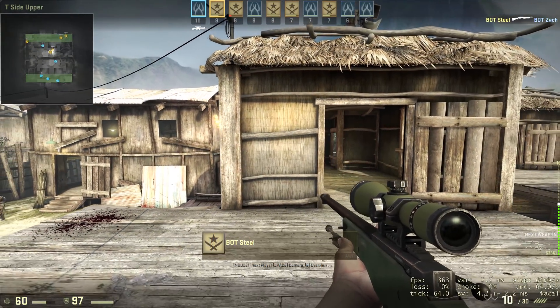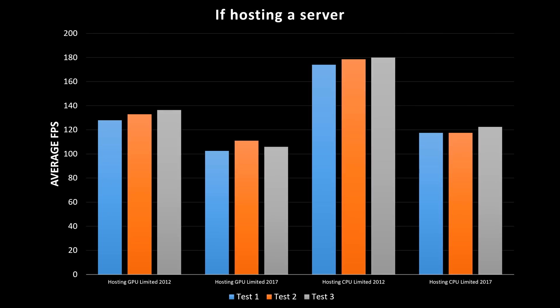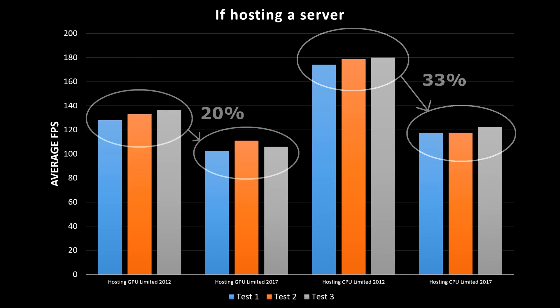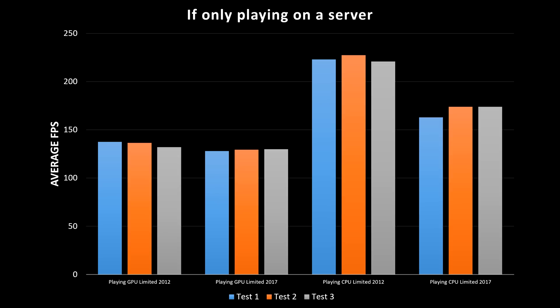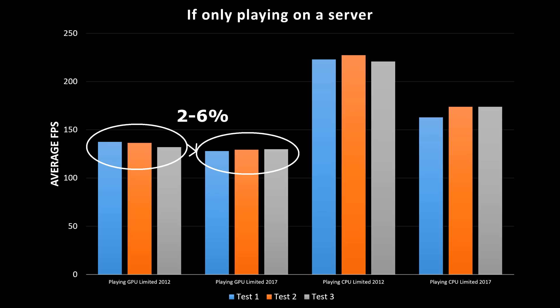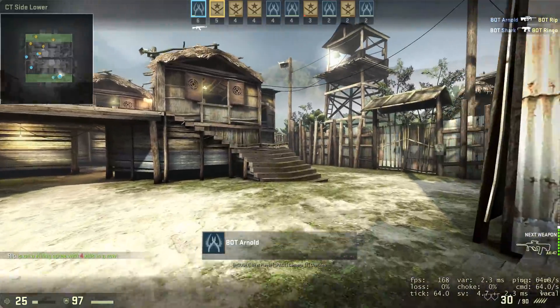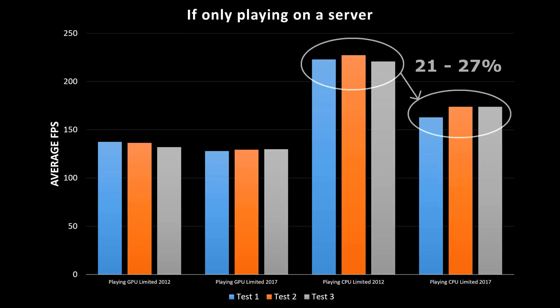From these repeats I've drawn more robust conclusions about the difference that being a client makes compared with hosting the server yourself. If hosted on the same computer as you're benchmarking, the drop in CPU performance remained at about 33% and the drop from GPU is close to 20% every time. But if using a separate server to host, you can see that in GPU-limited situations the drop is between 2 and 6%. In other words, if your graphics card could handle CSGO in 2012, it most likely still can — provided you're not hosting the server. CPU drop varied a bit more between runs, at worst being 27% and at best 21% slower than in 2012.